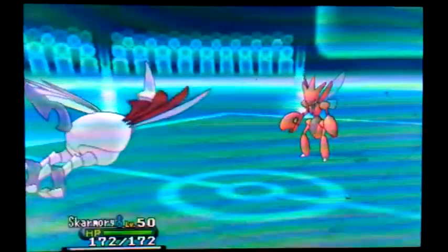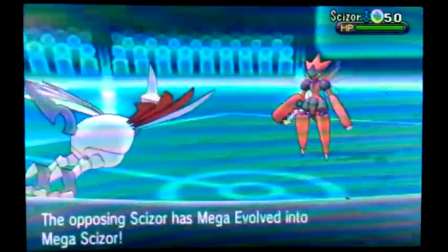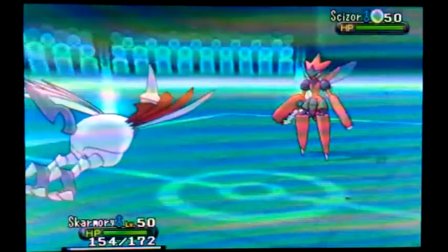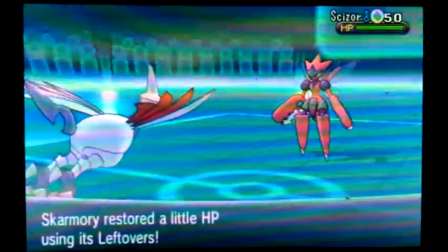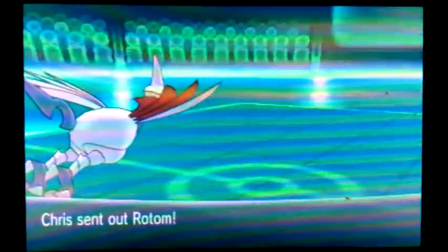I do see that he has an Excadrill, so I need to make sure he is not able to spin. I go out to my Skarmory as he Megas up the Scizor. I'm not sure why he even bothered because Skarmory completely walls that thing. Then he goes for the Bullet Punch, so I might as well take this opportunity to just set up my Spikes.